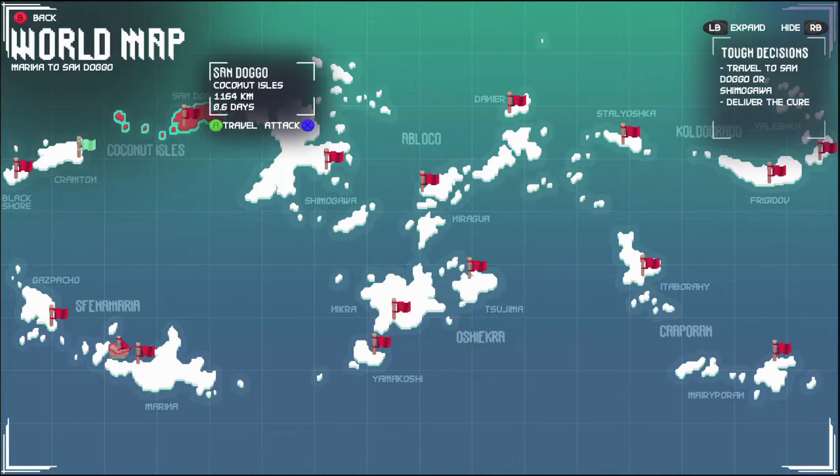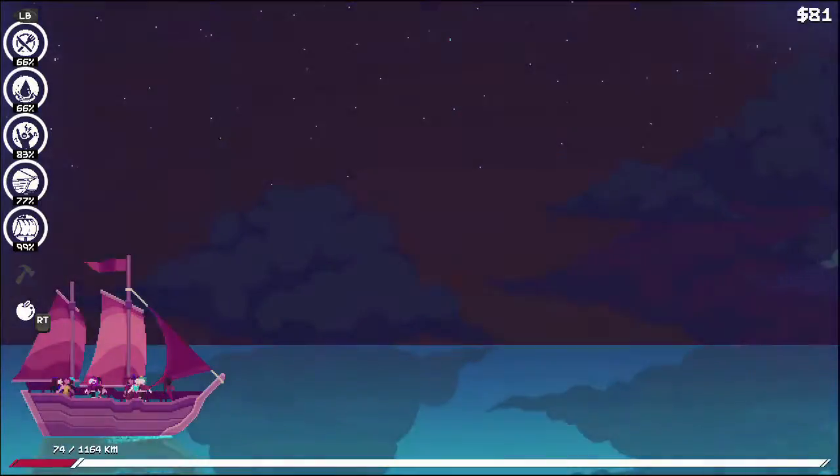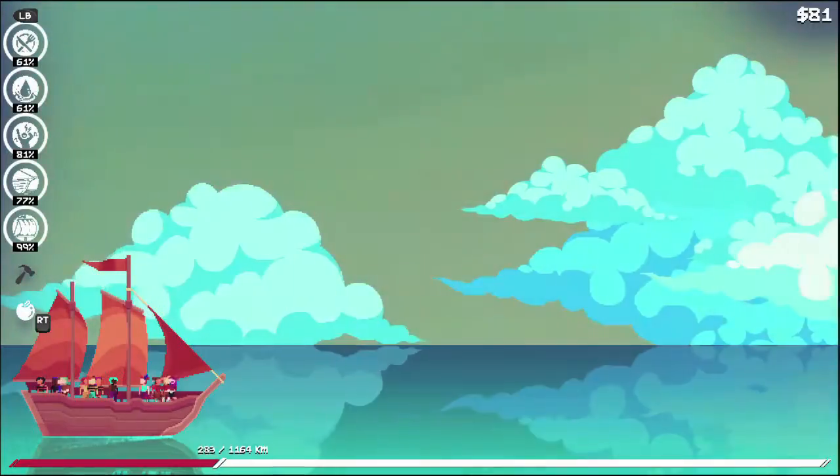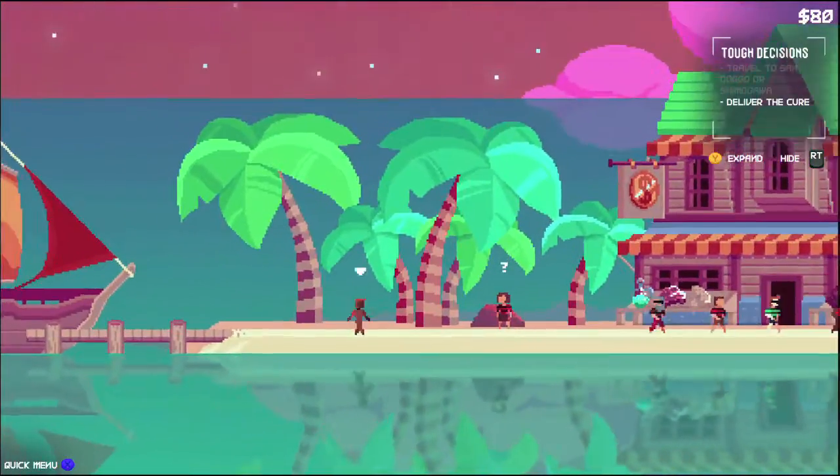Make sure you sail on over there. They are both about the same distance away, so it shouldn't really matter in terms of danger. You might have a few encounters along the way, but of course you can always just flee if that's the case.